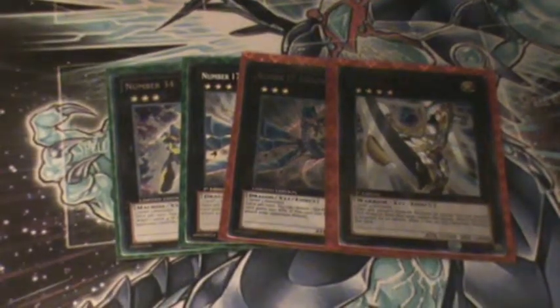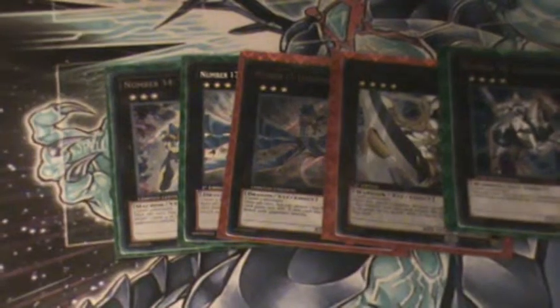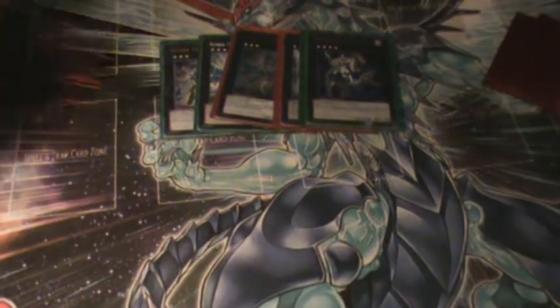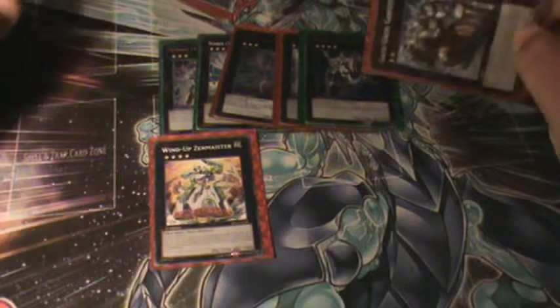One Utopia — I want Utopia Ray. Number 10 Illumiknight. Wind-Up Zenmaister, which I keep in for just some power. Then Gachi Gachi Gantetsu — can't pronounce it, I'm sorry.